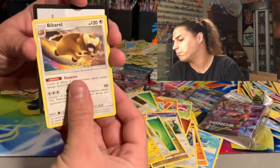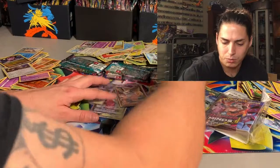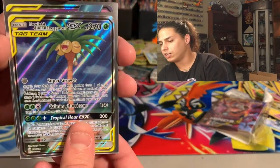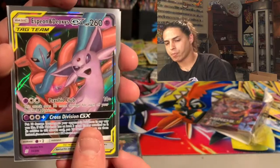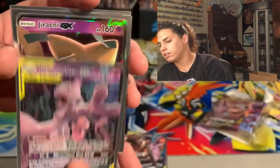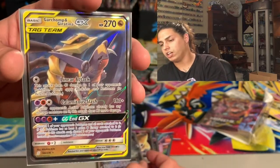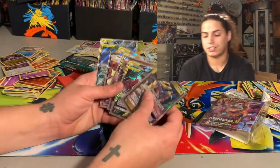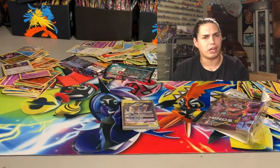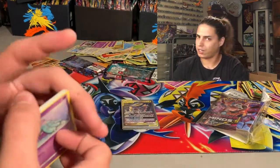Let's go over those hitters one more time before the end — like and subscribe! We got: Rowlet and Alolan Exegcutor, Espeon and Deoxys GX, Mawile GX, Mewtwo and Mew GX — Team Mew! — Jirachi GX, Mega Sableye and Tyranitar GX, Garchomp and Giratina GX — that first pack magic! Booster boxes are where it's at. We already got one Mewtwo and Mew which feels great, but not as good as that rainbow.